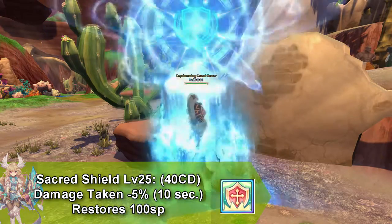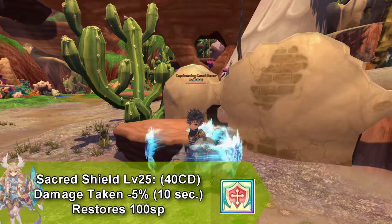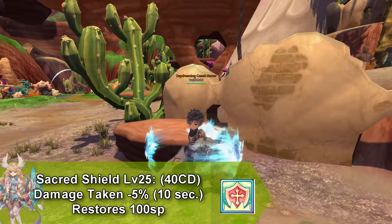Our next skill is a buff and this is called Sacred Shield. It reduces damage taken by 5% for 10 seconds and goes on cooldown for 40 seconds and restores 100 SP.